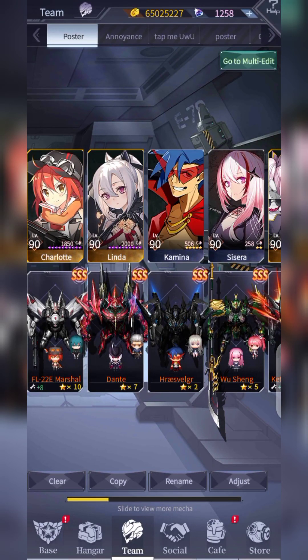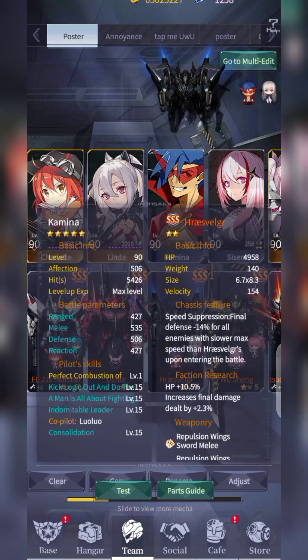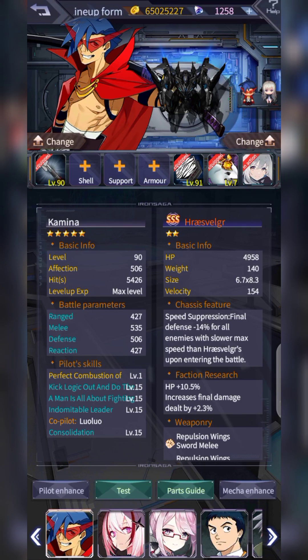Welcome guys to another video of Iron Saga. Today I'm going to talk about the world of funneling — basically sacrificial mechs used for specific niche stuff. Some mech chassis have unique abilities that allow them to decrease the final damage of the boss. Some players ask what these mechs are used for — they are basically sacrificial lambs or funneling units, and they are piloted as well.